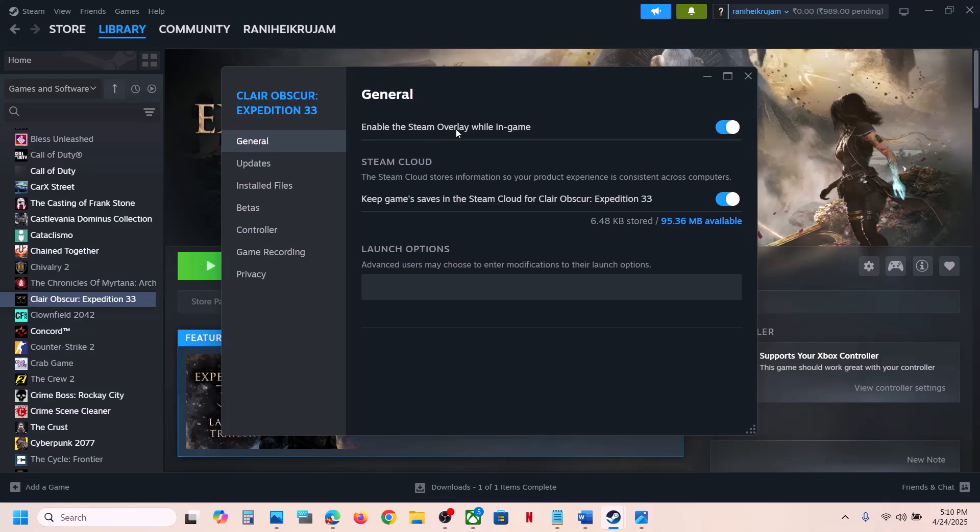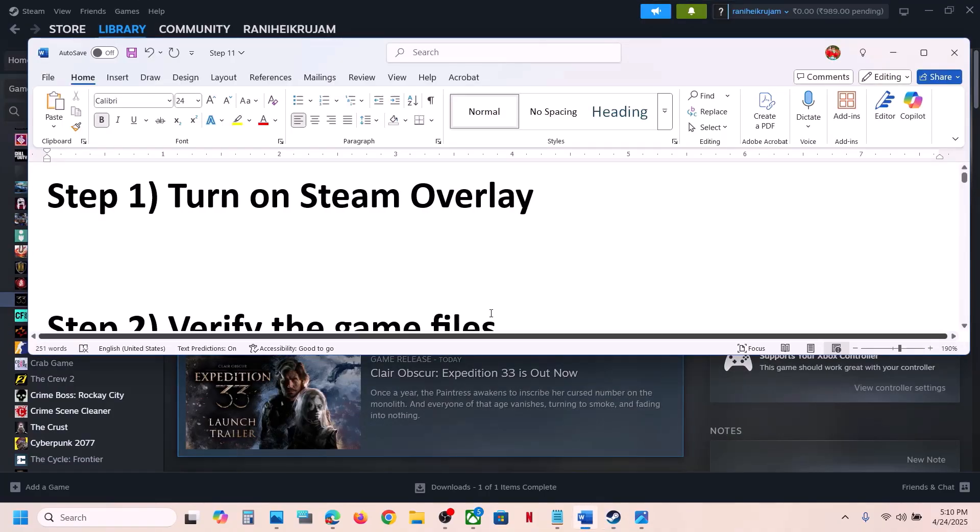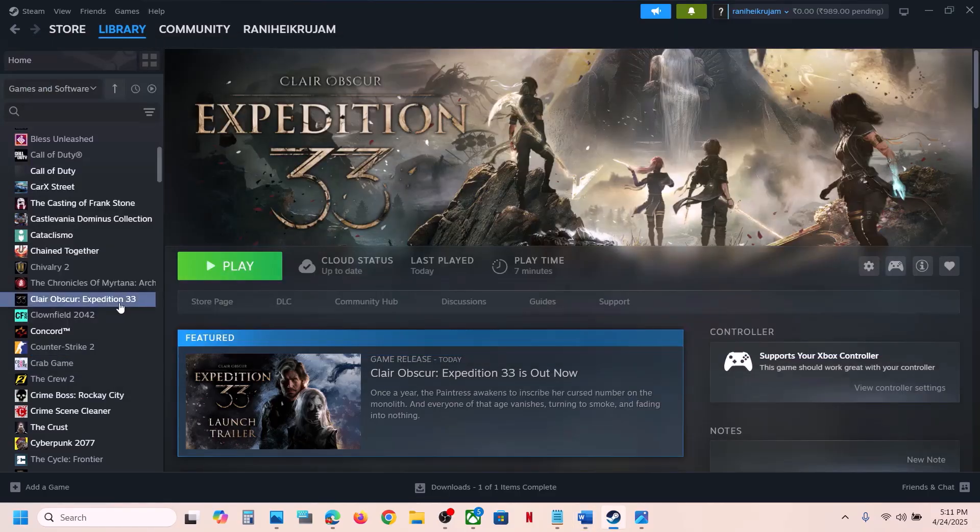Then go to Library, right-click on the game, go to Properties, and under the General tab you can see 'Enable the Steam overlay while in game.' If this is off, turn it on and then launch the game. If that does not work, you can also turn off the Steam overlay and then launch and check which one is working fine for you.